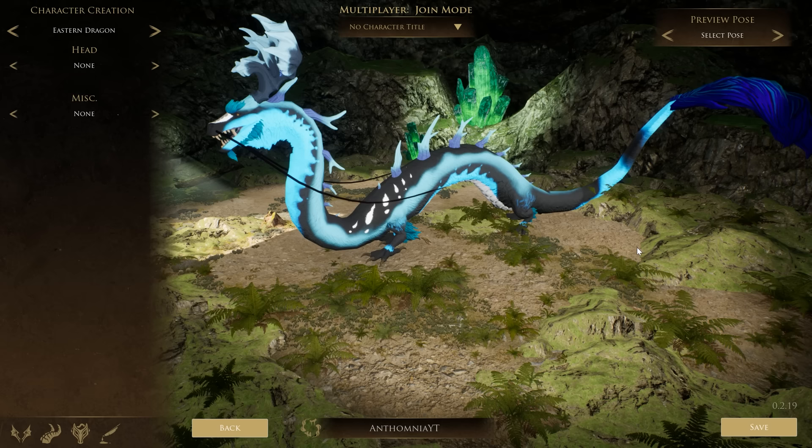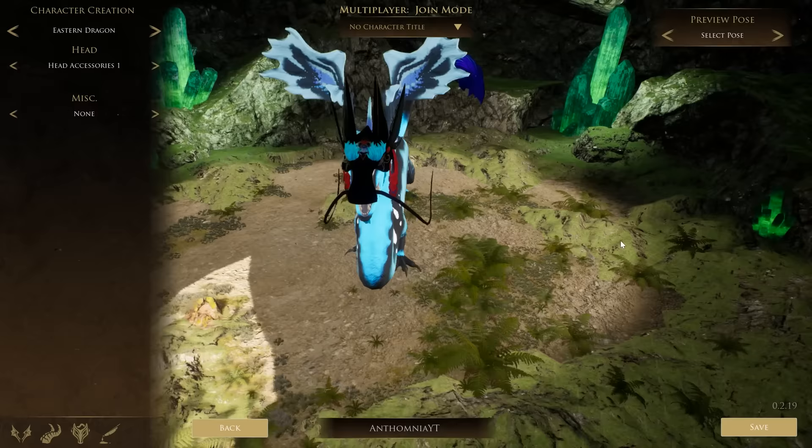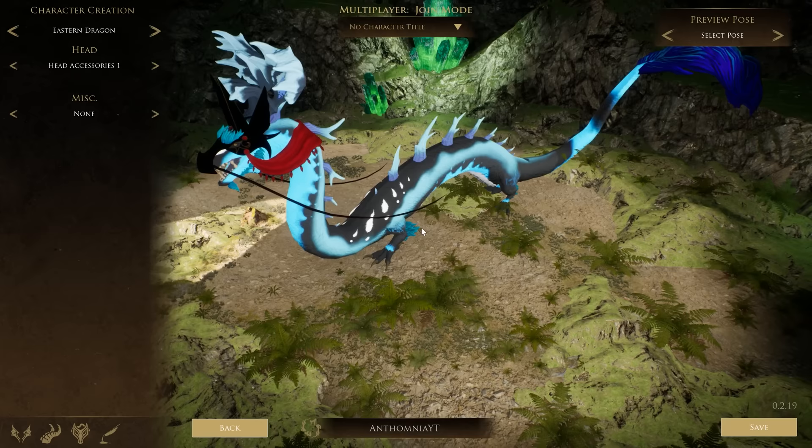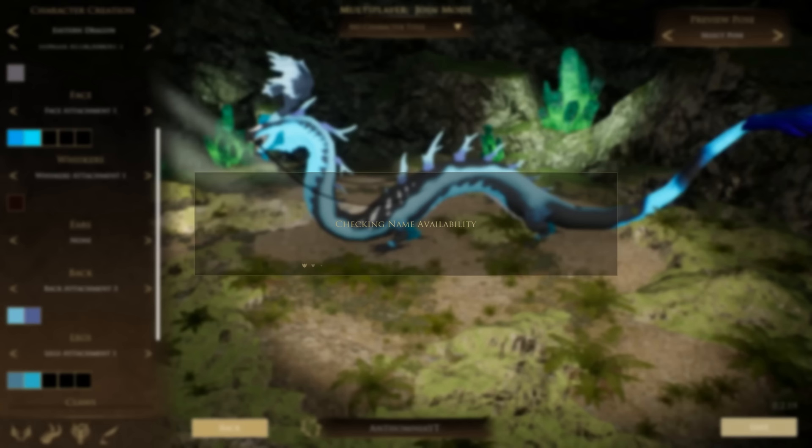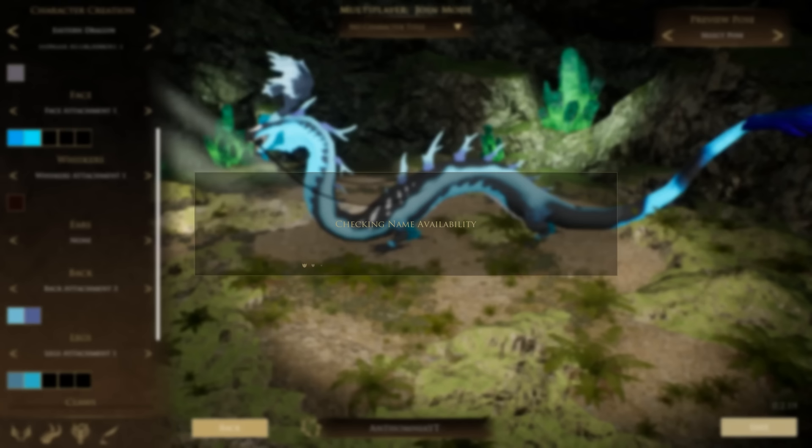They do have some cosmetics as well that you can attach to your dragon for this species specifically. I know my other one has a couple of bone attachments as well, but I'm not really a fan personally. I don't see anything specifically in the miscellaneous slot at a glance. But I think for a first dragon, this is pretty good. I'm going to save that and enter the world.